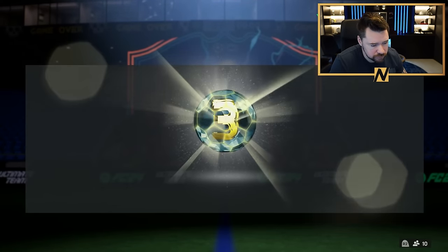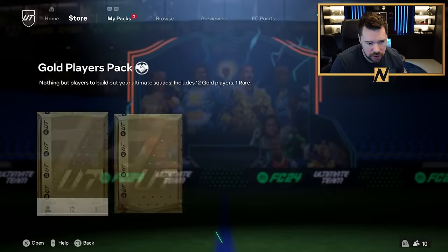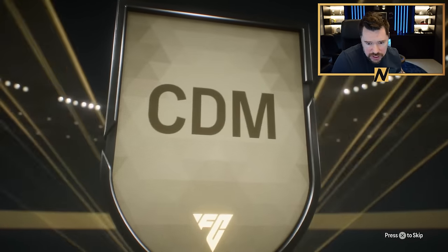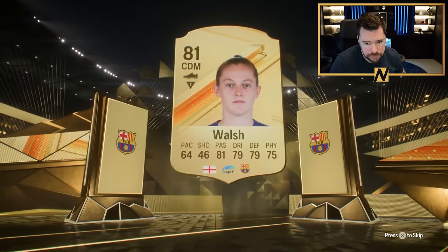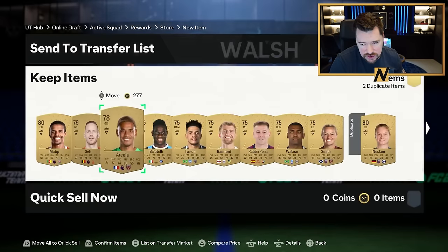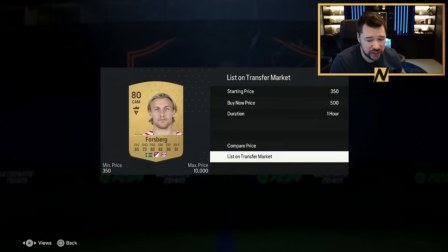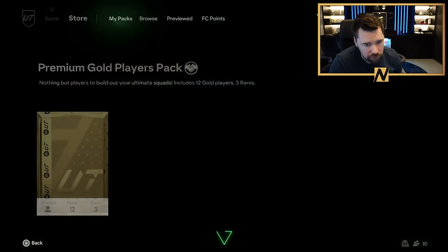We'll see what we get for our rewards — a gold players pack and a premium gold players pack. Not the best rewards, but hopefully we get one of the Galazzo players, or even just a walkout would be nice. Declan Rice — okay, there's still an 85, about 4.5 to 5k. That is low. But based on that and all of the cards we get, we will make profit off of this draft. In general that draft was nice — that Thierry Henry card is absolutely banging.